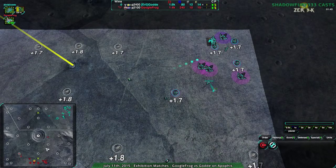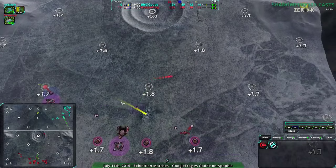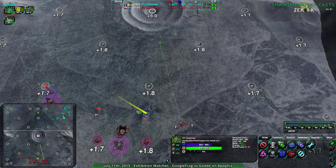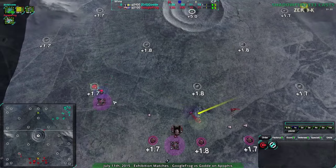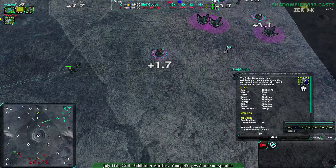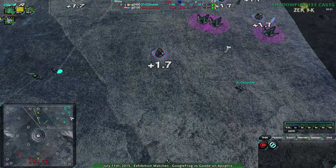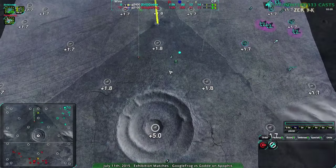Googlefrog failing to harass, but at least they know the center's not taken. And there goes the center push — Googlefrog's commander going to the center. Same Riot Cannon Strike Commander as before from Googlefrog, and same Riot Cannon Strike Commander from Golda as well. Both players are pretty used to those commanders and like them a lot.